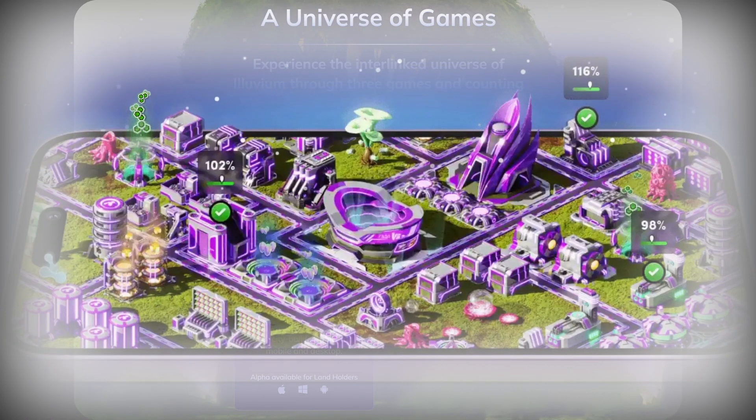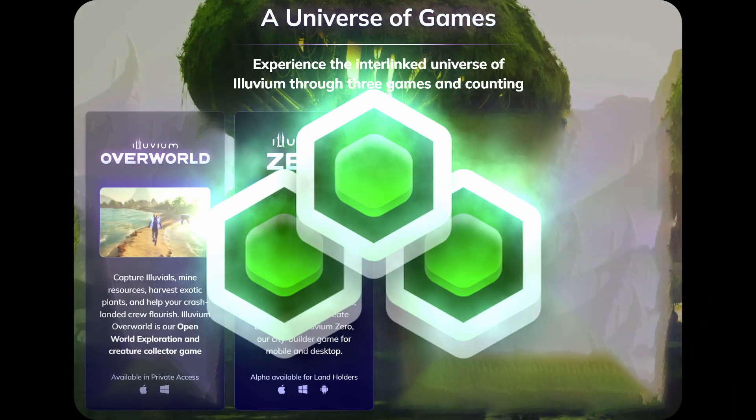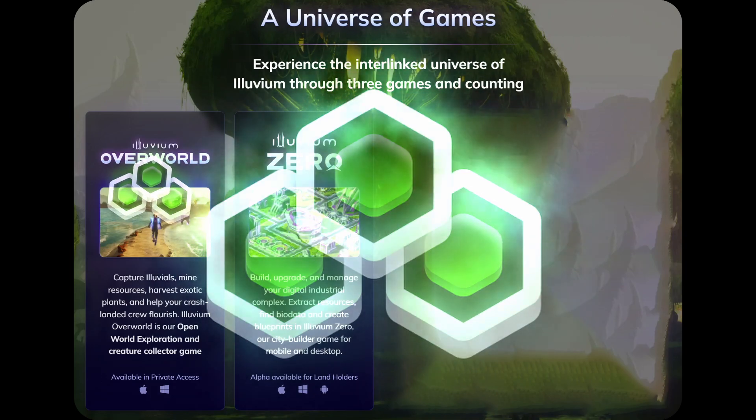Illuvium Zero is a mobile game where you can control drones to manage your digital industrial complex. This is where we extract resources essential to the operations of the Illuvium universe. In the Illuvium overworld, we need Krypton, a fuel, to teleport to regions.